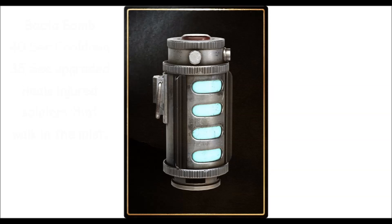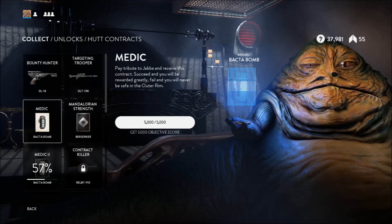It was all part of the May the Fourth Be With You celebration, but how do you get it? It's in a Hutt contract from Jabba the Hutt. You're going to have to pay 3,000 credits to get this Hutt contract and you need to get a 5,000 objective score.